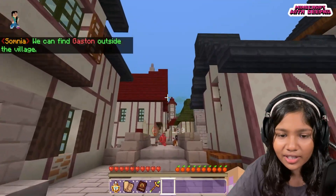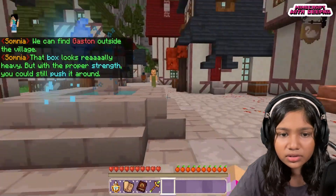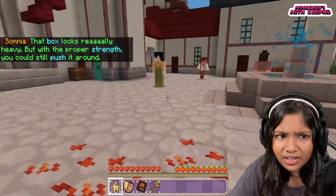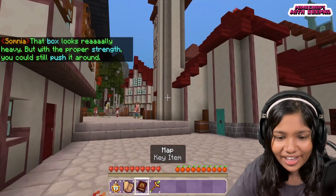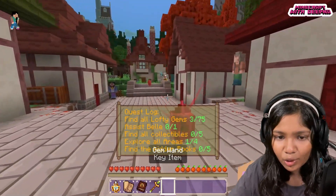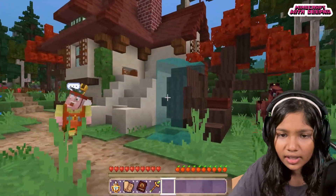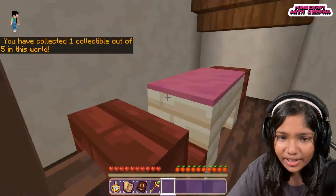Gaston is somehow on the other side of the village already — but okay, let's just collect some gems. We need to collect gems to power up this compass and then we can use its powers. That animation is so cool! Apparently you have to collect 30 first before you can use it. Let's collect some more.